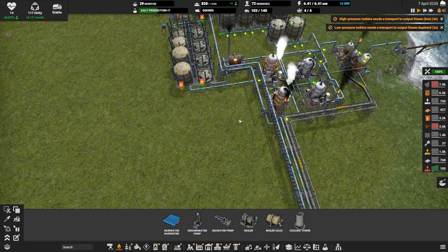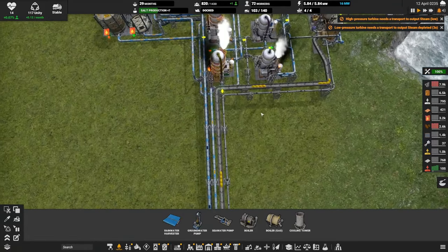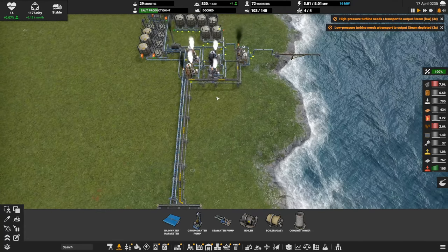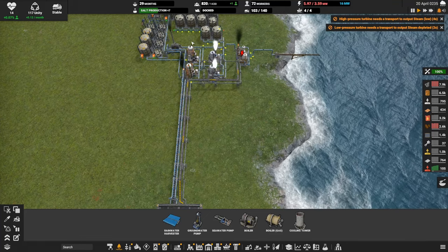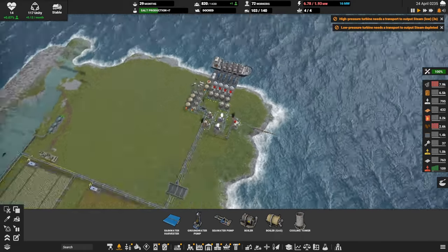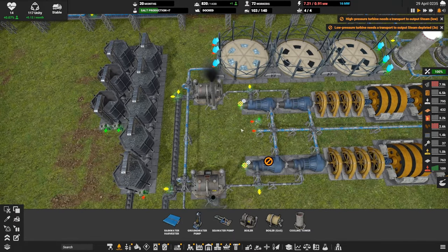Probably we'll do it right here. We want to replace these diesel tanks and stuff too - a lot to figure out. I'm hesitating because I'm trying to think of how we're going to scale this out. This diesel production - I don't know if we're ever going to want more or if we're going to find other ways to produce diesel. Something's going on with the power - let's go check, it's probably water issues.